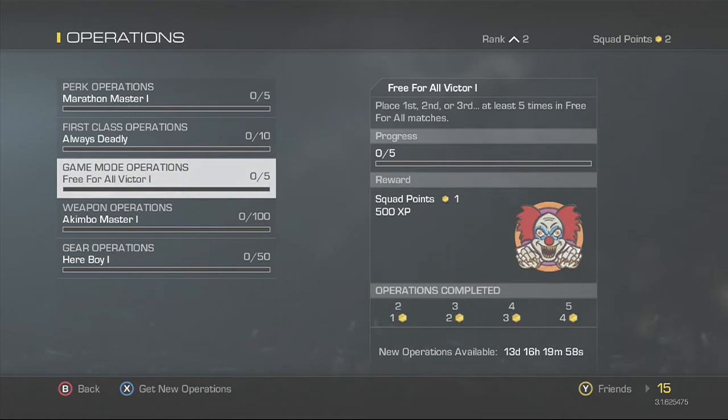The next one is a game mode operation: place first, second, or third at least five times in Free For All matches. That's another easy 500 XP right there if you're good at Free For All.